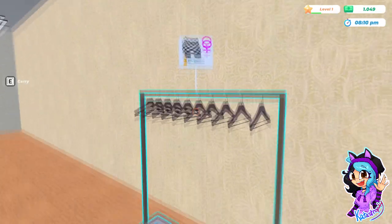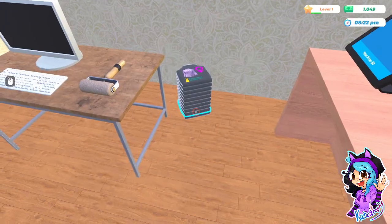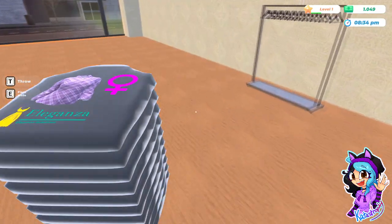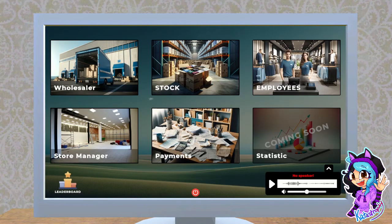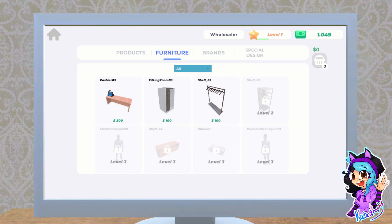How does one — can I change this? I can carry it, hold on. Floating shirt — that's got a life of its own. Okay! Now we have shirts. Is there a way to — oh, furniture! Hello, fitting room! Add to cart, add to cart.